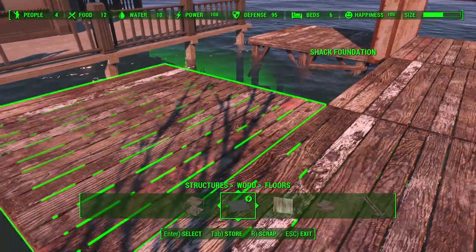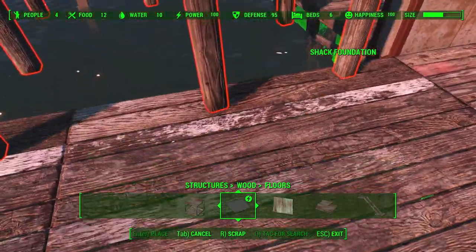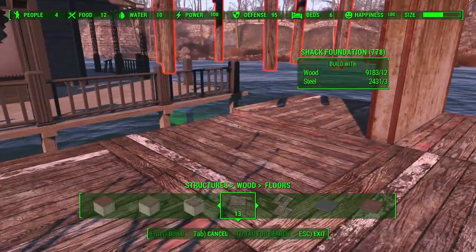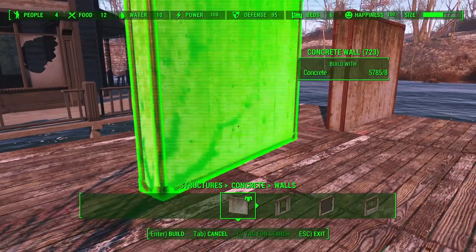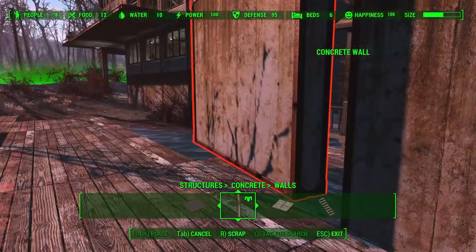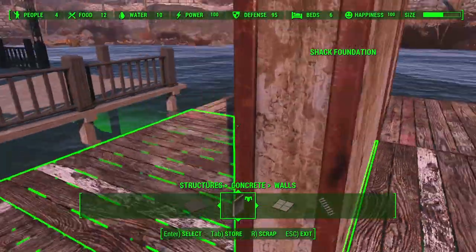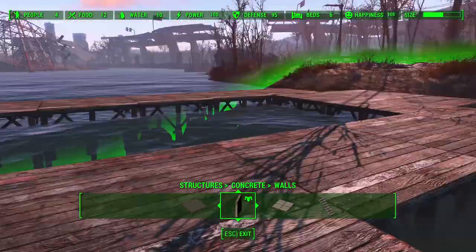There is a workaround: get your concrete started, snap a wood block or floor block in, and then continue your concrete in a line — even though it's clipping through the floor, it's still going the direction we want. Then all you have to do is pull your existing concrete wall out, snap it in place, pull your wood floor in, put the concrete back, and now you have your wood at the proper width. Then you can just keep going with your wall.